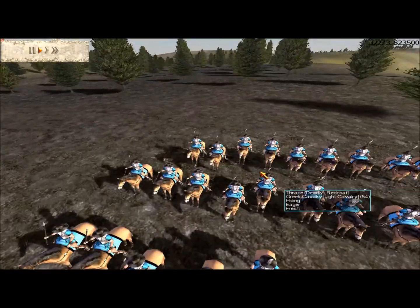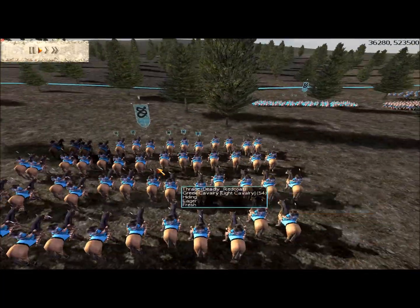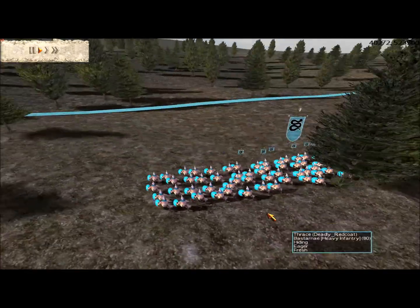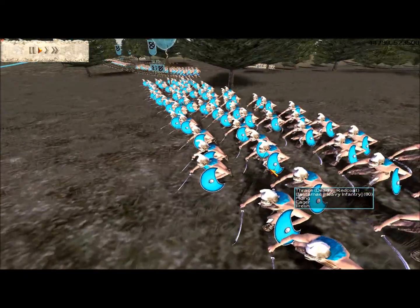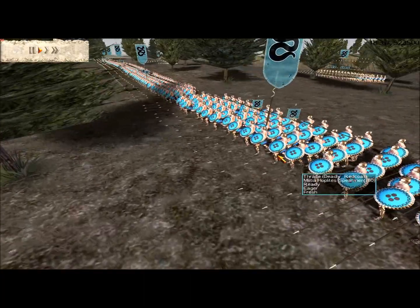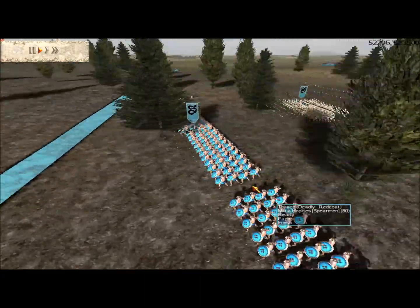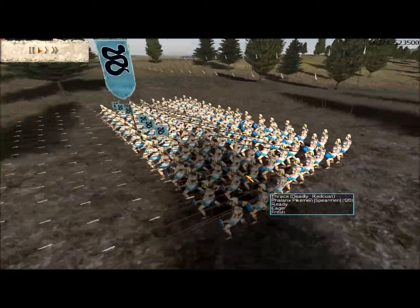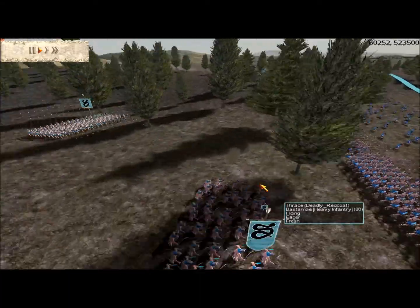Let's take a look at my troops. I've got a Greek cavalry unit, which is gold on something and silver on something else. Gold gold bastari - it's like a heavy infantry unit. Six units of militia hoplites, which are these guys. Two units of phalanx pikemen.